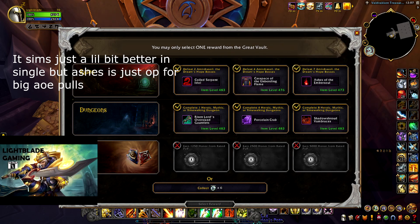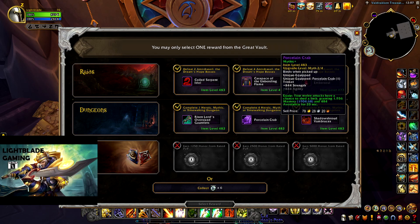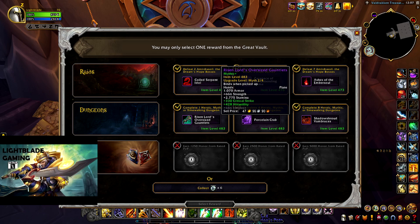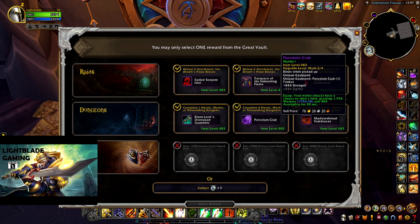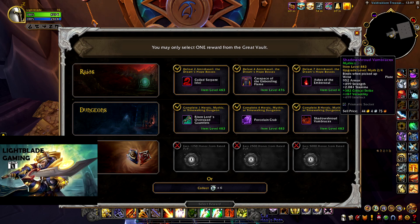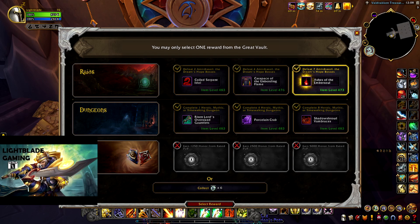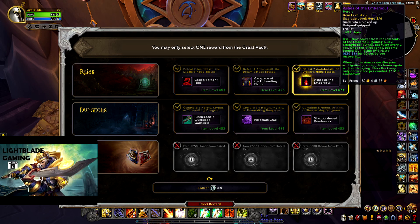It seems a bit better than Ashes of Embersoul, but Ashes is just such a good trinket — so much damage up front. I really like to use on-use trinkets for my burst; it gives you so much strength. And also this week, since there's bolstering, there are things that are going to chunk me down to low health, so maybe I can use the second effect when circumstances are dire. On the mythic track here we do have hands — we could upgrade these as tier set, just mythic tier. We also have crab, which is such a good trinket as well. You've got so many good options — this thing even has a socket. But I think the correct answer is going to be Ashes of Embersoul. It's a pretty hard trinket to get; it doesn't drop very often.